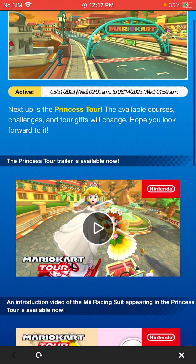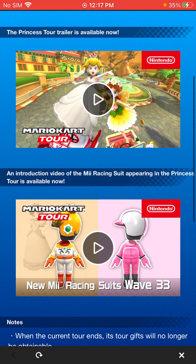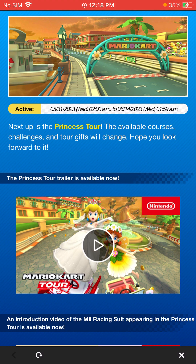And yes, here we go. We have Peach Circuit and Daisy Circuit coming in, and we have — so here we have the Daisy Mii racing suit. We knew that this was most likely from about two weeks ago when we got the other trailer, and we have the pink Mii racing suit, so it's the Princess Tour. Very interesting.